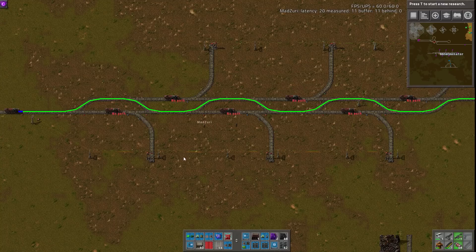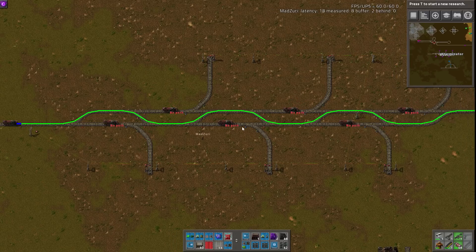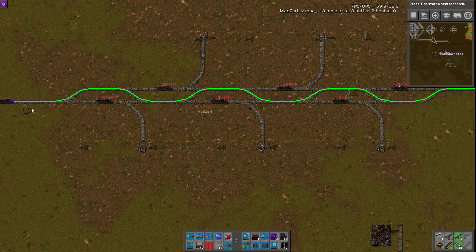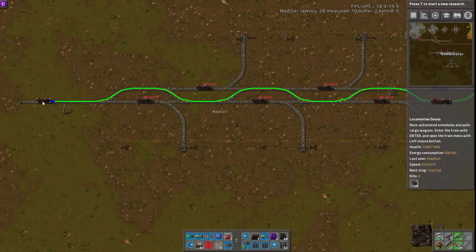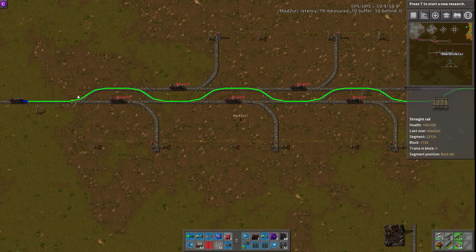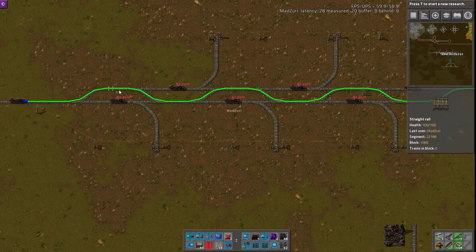So we have our demonstration set up here. Just to very quickly explain what's going on: we have these trains representing trains on a mainline, waiting at a signal or something. They're waiting to go to these stations, which we have turned off. We have a switchover to the left which will turn all the stations on. And then we have our main train here, which is our example train, going to a station at the very end. I currently have my show rail pass option on in the debug to show his path.